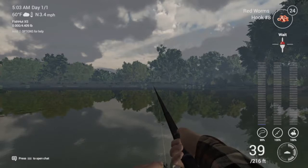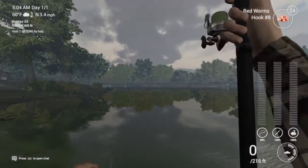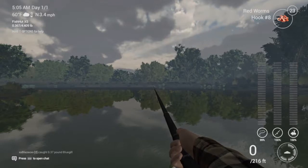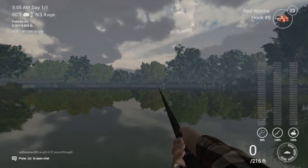I'm going to go over the HUD — the heads-up display — real quick. Top left, you've got the time and the day. Temperature is 60, you've got the wind. The fish house or stringer: the weight on the left is what you have in it, and the weight on the right is what you can keep. Hold Options to get help — or Start on Xbox, and F1 on PC. Below that, you have your chat frame. The right side, starting at the bottom.